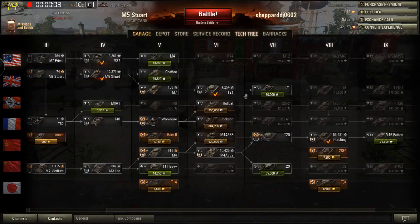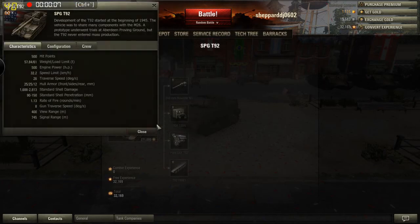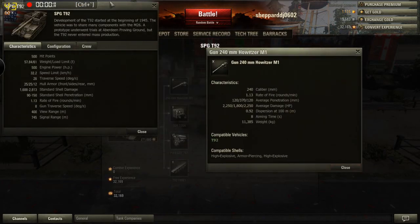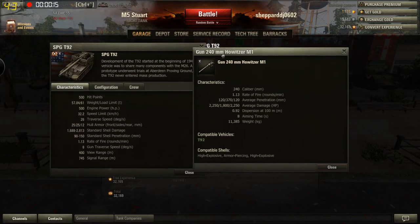Let's talk about artillery, the gods of the battlefield. Starting with the T-92, it does have a rather large cannon, but it has a very slow rate of fire.